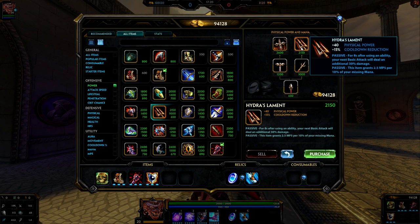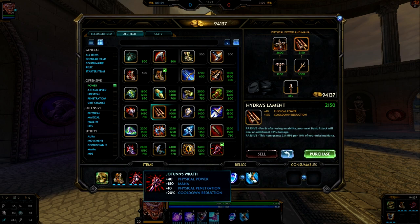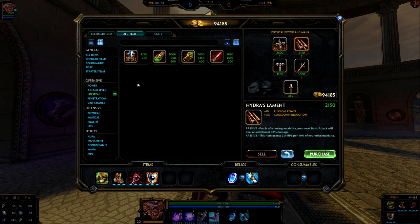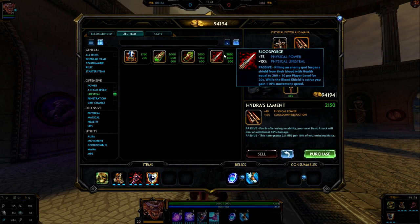Keep in mind the cooldown reduction cap is 40%. If you went Breastplate of Valor into Yohan's Wrath, you wouldn't really need Hydra's Lament because the cooldown reduction would just be a wasted stat. At this point in the build, we can either go into Hydra's or into Bloodforge. Bloodforge is a very expensive item, so I wouldn't be building it right now if you are behind — building an expensive item when behind takes a very long time, and the enemy jungler will be ahead in their build with a more cost-efficient path. Bloodforge feels like either a luxury item or a late-game item.